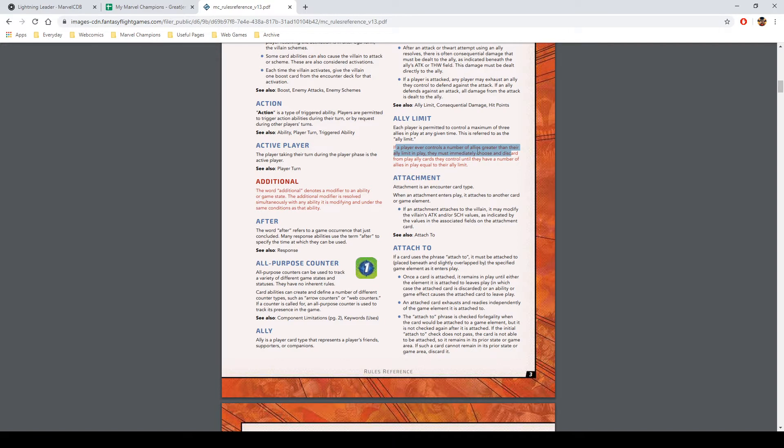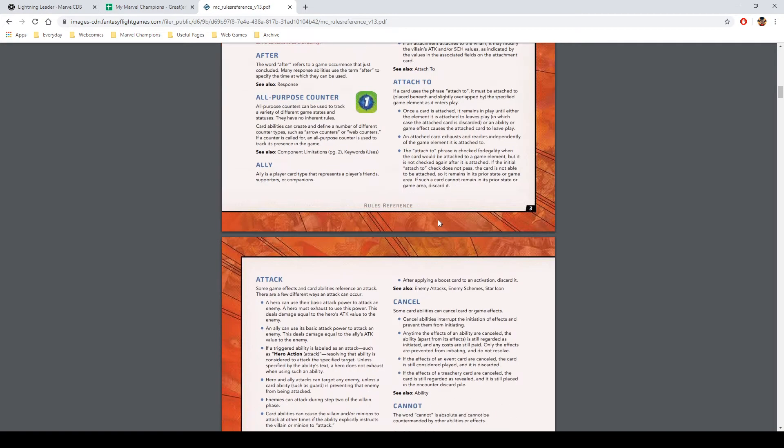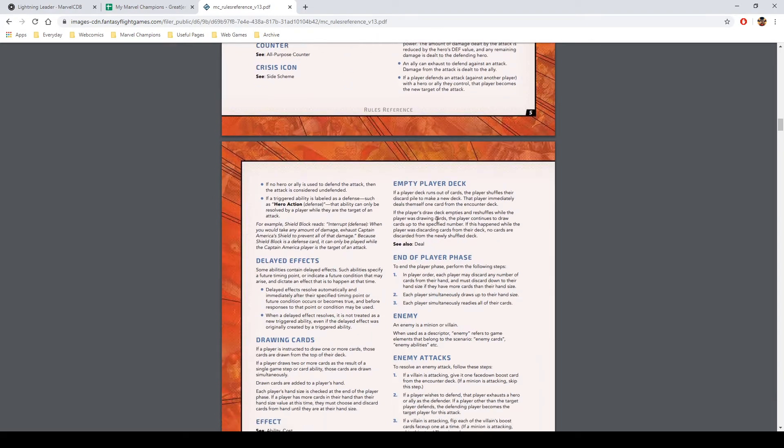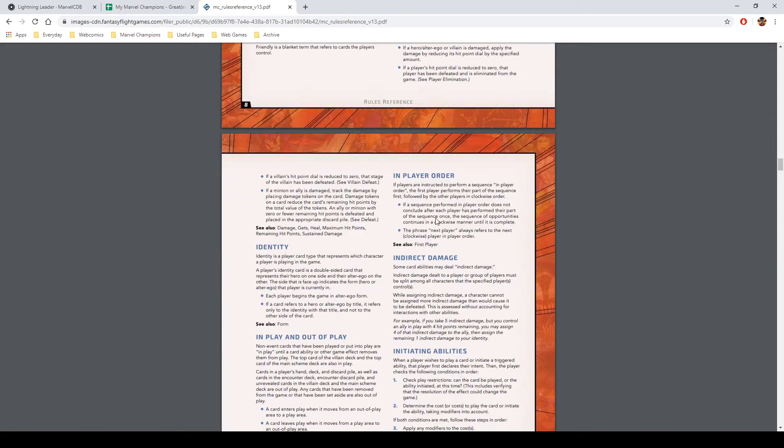The ally limit rule — if you have a greater number of allies than your ally limit, you can discard one. This was always in the Learn to Play but they're moving it to the Rules Reference Guide, which makes sense because that's where someone's going to look for that rule.